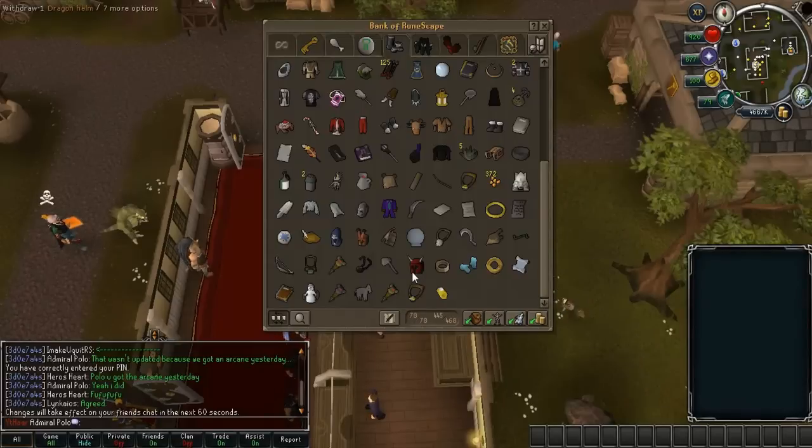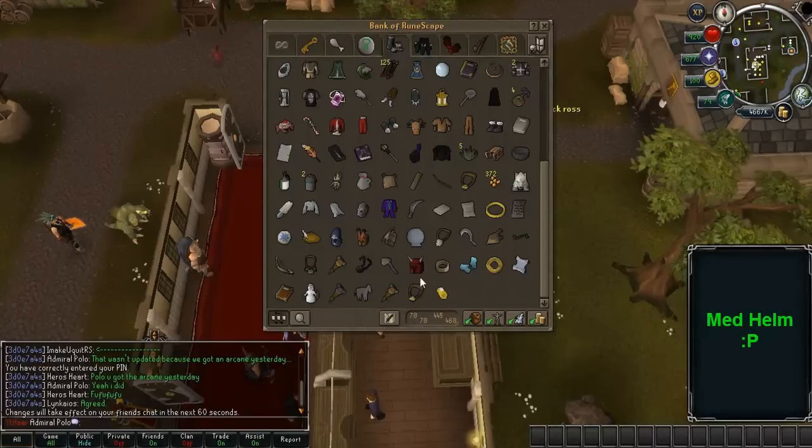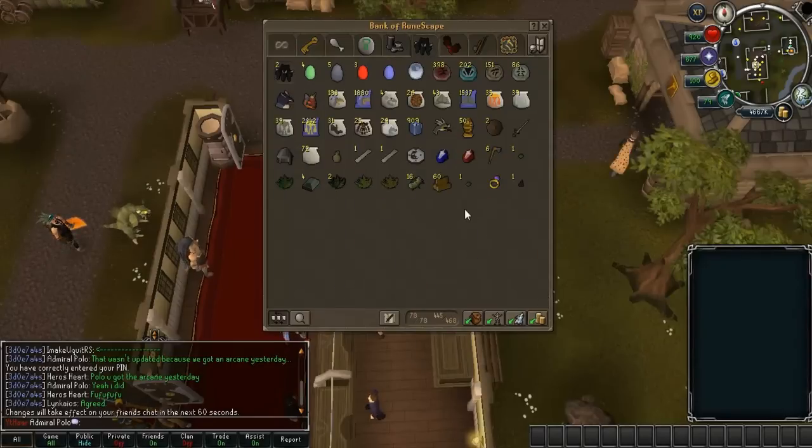The only things of note in my outfits tab are some gree grees and a dragon helm I got at the Zafri drop party. Why did they change it from med helm? Nothing was wrong with it, Jagex. I'm keeping it forever — if you're gonna hack me, take everything else but leave the dragon full helm. It's getting an overhaul this month, so I wonder what the med helms will look like.